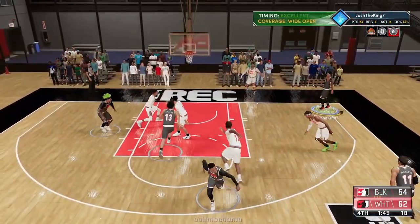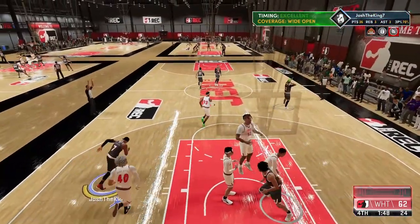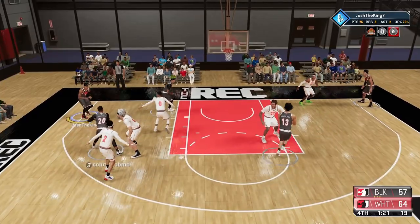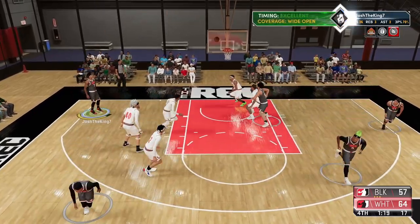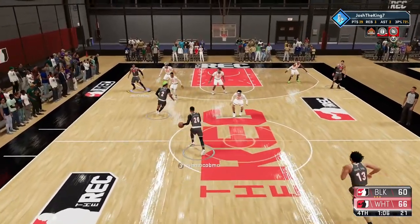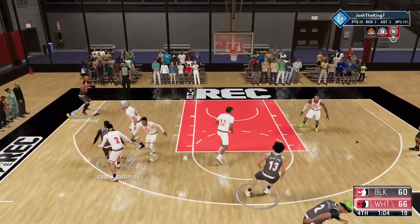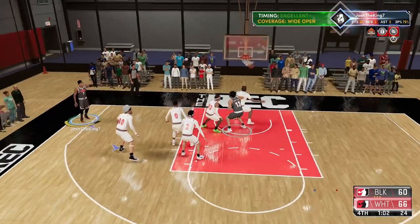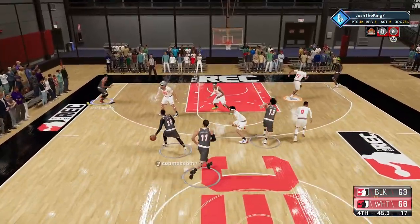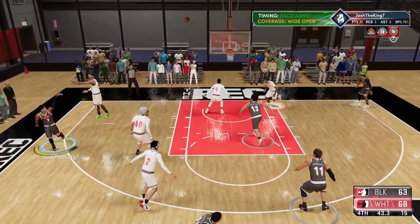For the releases, you guys want to choose Magic Johnson — and I know that sounds very weird, but trust me, Magic Johnson's base isn't good but his release is actually really good and really easy to time. Put that to 70, and then for the other release you want to choose Release 27 and put that to 30. Speed up the jump shot as fast as possible and you'll have the best jump shot in NBA 2K21 next gen.